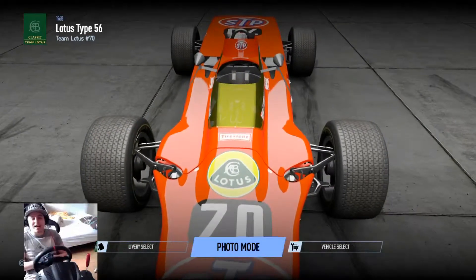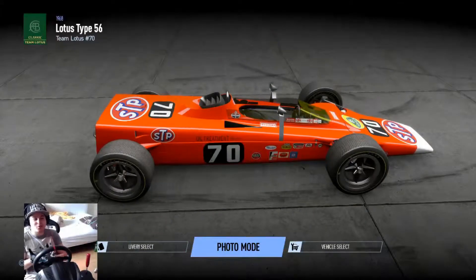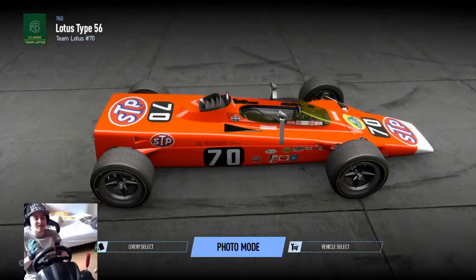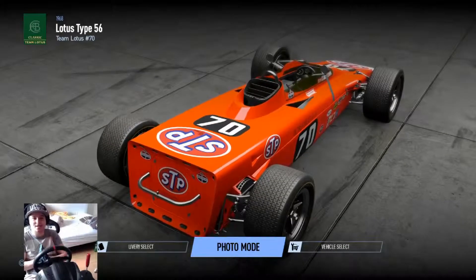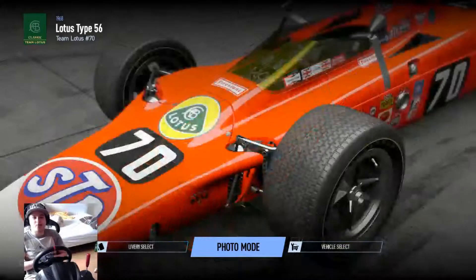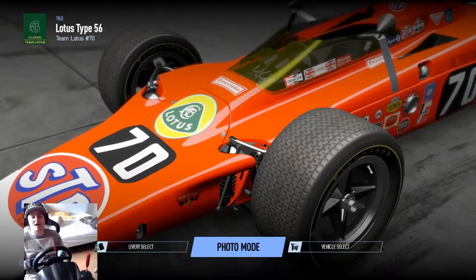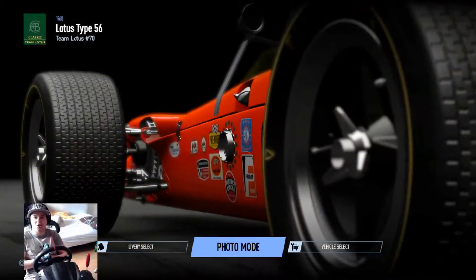Back in the day this thing was pretty much an engineering marvel, powered by a gas turbine engine producing 500 brake horsepower, and it's four-wheel drive as well. Literally ahead of its time. On its debut race it was dominating until at the end of the race it suffered a mechanical failure, which resulted in the car retiring. Hopefully we can give it a nice send-off here around the Nürburgring Nordschleife to see what time it can do.